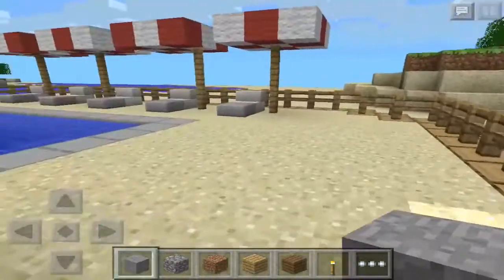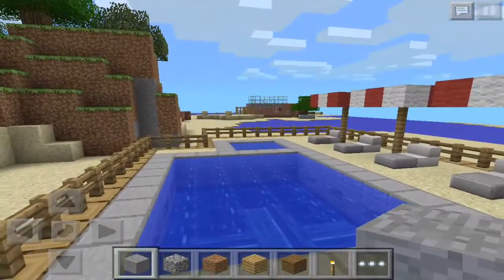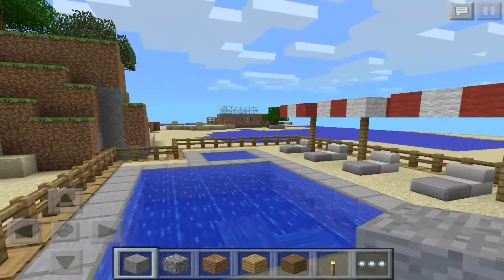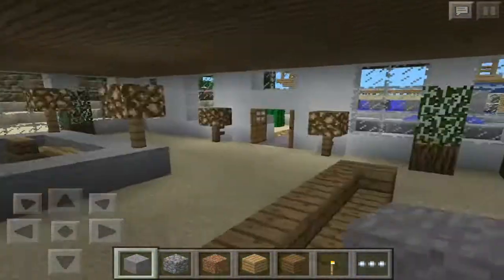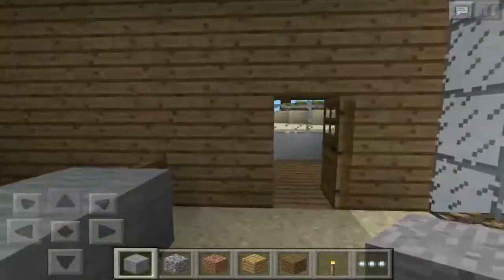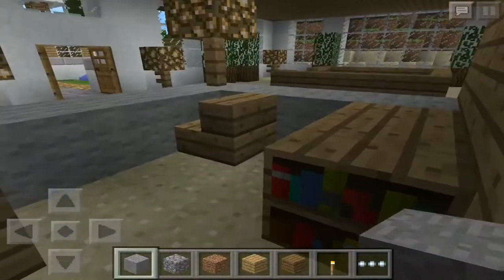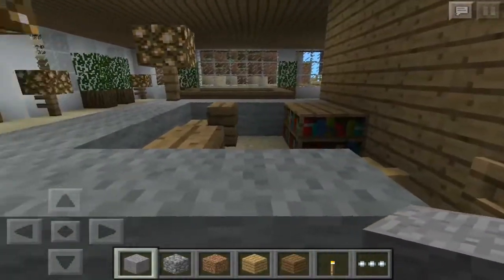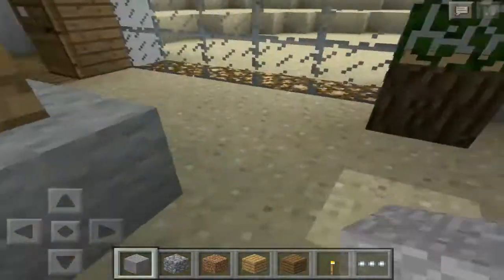Here we have a cool pool entrance. Over there I have a small house — I don't remember if I built it; maybe it was my little sister, she sometimes takes my iPad and just builds silly stuff. So yeah, a very nice entrance and reception with some bookshelves.